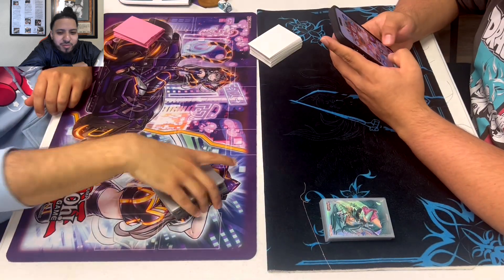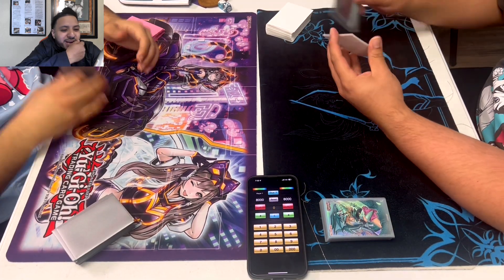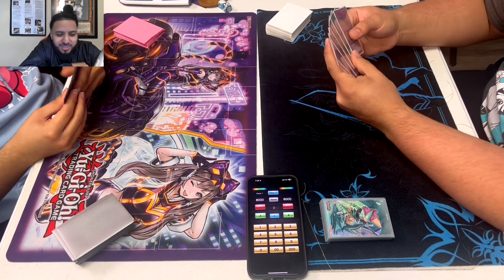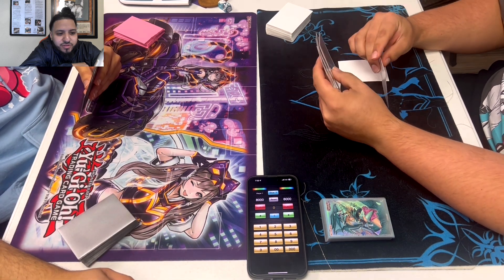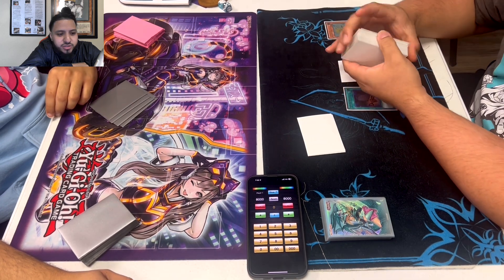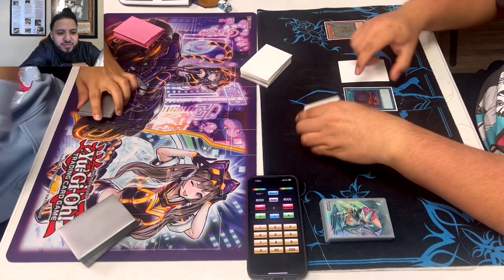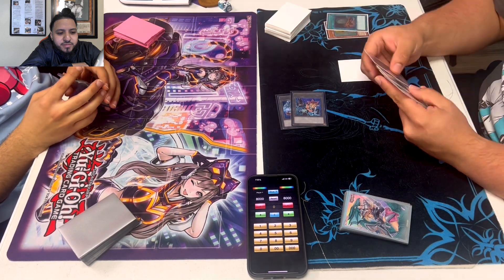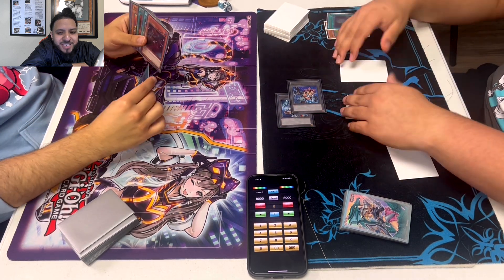Game three — I'm rooting for Bob. This is a horrible matchup. It's like GB — another rough matchup for this deck, unless you could drop a Titanial, but even then. Bob starts off — Foolish? Setting a back row and Foolish Burial. Foolish Dandy — does he have Debris Dragon or Lonefire? No, he doesn't have Lonefire or Debris. That sucks.